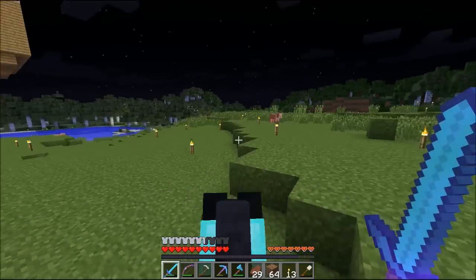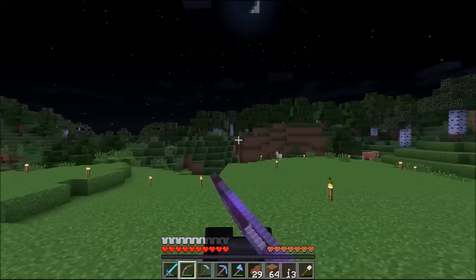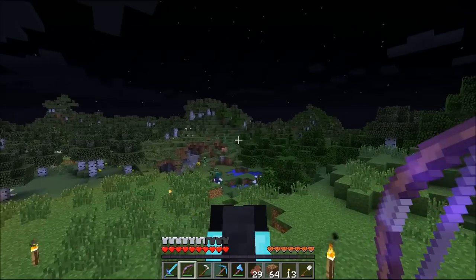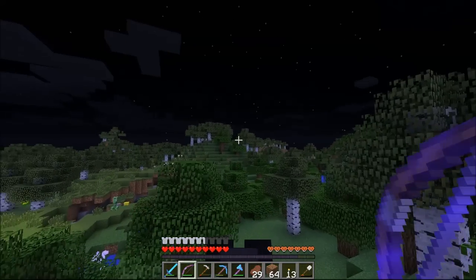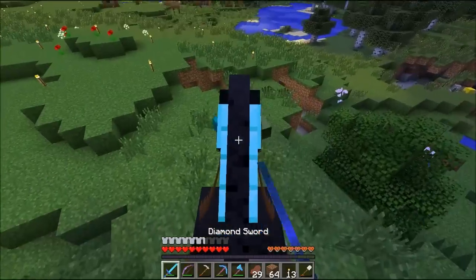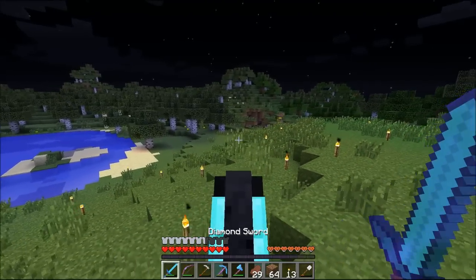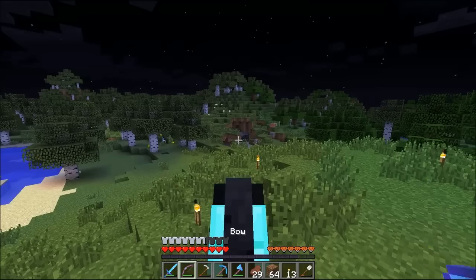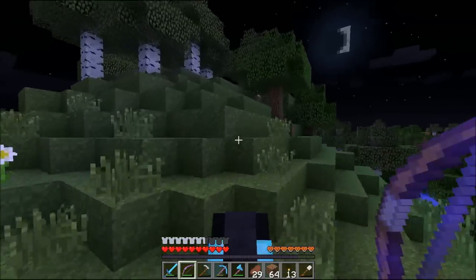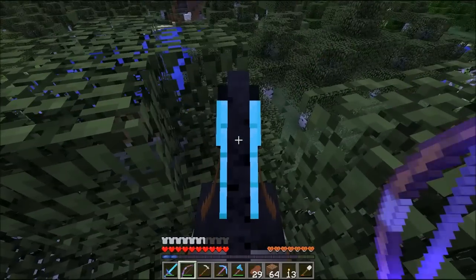Today we're going to be working on the pathway that leads directly to spawn. I was thinking about how to do it - we talked about going straight like a road, but I want a more natural-looking pathway through the forest. The only part we really need to do is through the birch forest. I'm not sure if I want the pathway to run directly or connect up with Kermit's house, which is what we usually do.